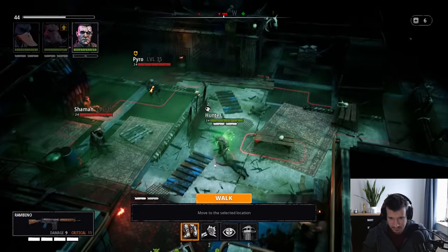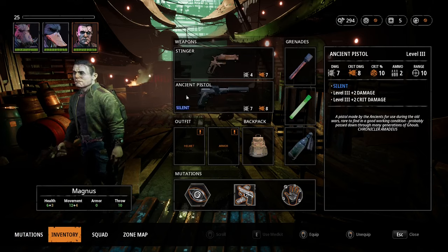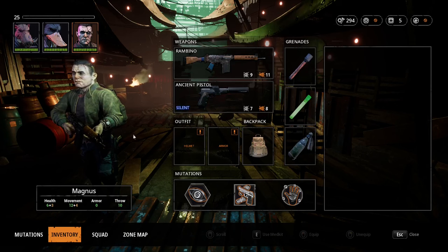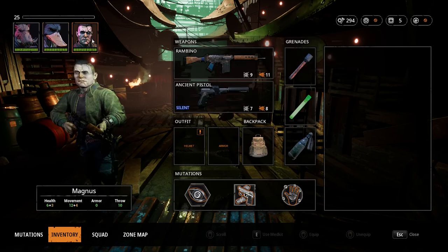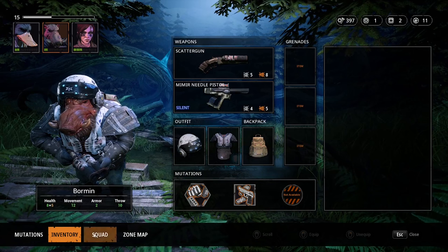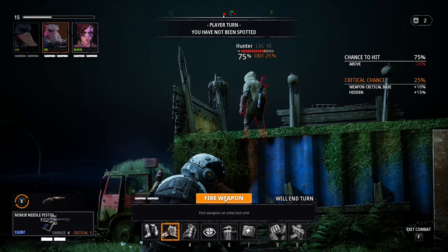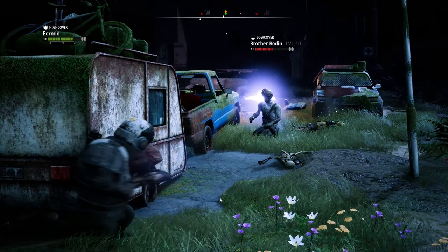Each member has to pick a loadout of one major mutation, one minor mutation, and a passive. Every weapon in the game is based around five stats: damage, critical damage, critical chance, ammunition, and range. There's also the factor of some weapons being silent, so they don't alert nearby foes when eliminating stranded opponents. It's a decent system, but it quickly reveals one weakness — weapons are not very varied. In the base game, we can only use three silent weapons, and the main difference between a shotgun and a rifle is just range and ammo count.